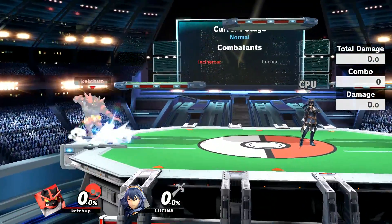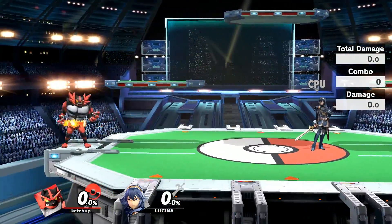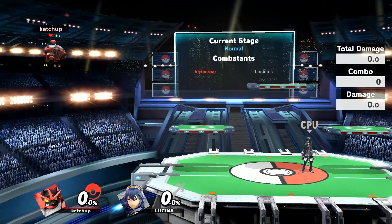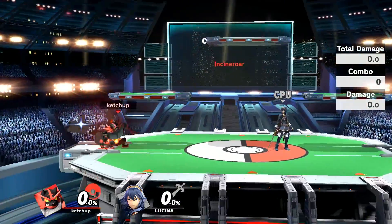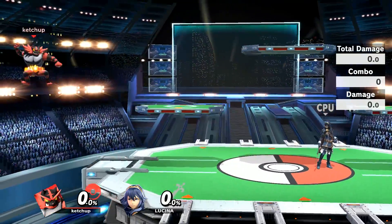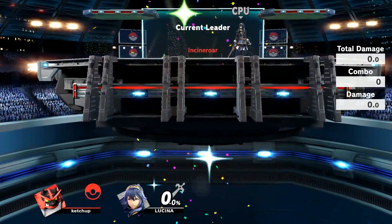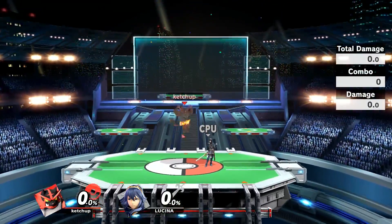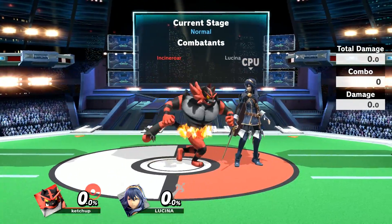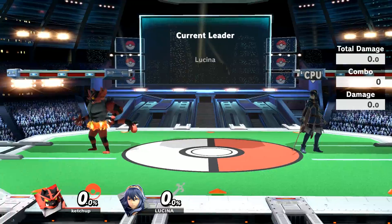If you actually look at his recovery, it's a significant increase. It's not so much that it will instantly make his recovery great, but now he has so many more mixups because he can recover from distances that before were not really possible. For example, that angle I just did was completely not possible in the previous patch — and even then I was almost able to make it all the way to the side. This means Incineroar is going to be harder to edgeguard.